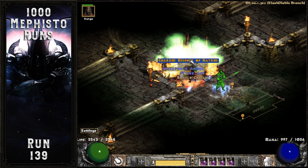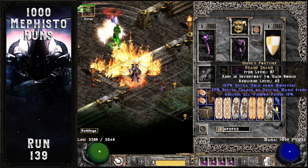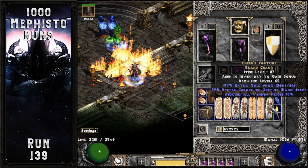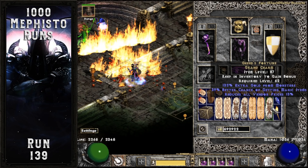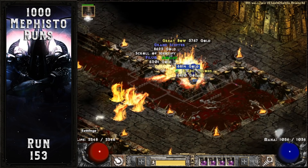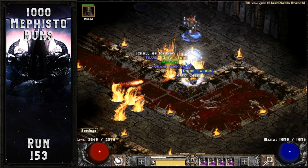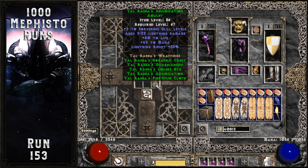Followed by a nice Gheed's Grand Charm 7 runs later, rolling 132% extra gold find, 39% magic find, and 13% reduced vendor prices. The Council and Durance of Hate continue to drop nice items on run 153 — a set amulet which rolled Tal Rasha's Adjudication. Kind of cool dropping the Tal Rasha's amulet while running the full Tal set.